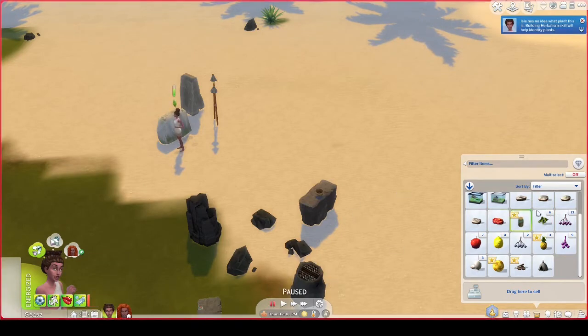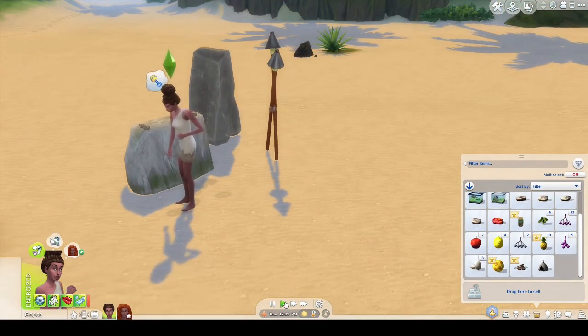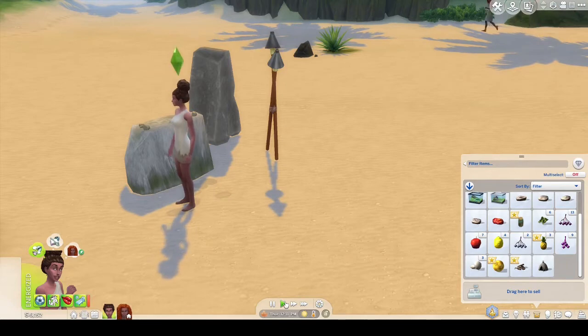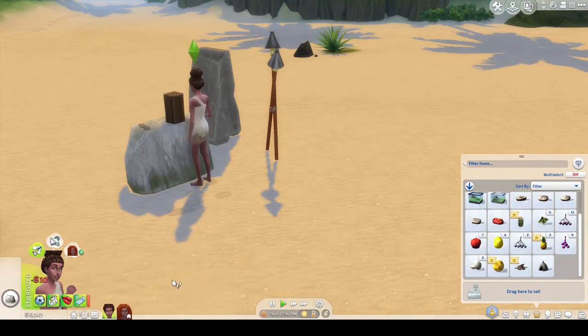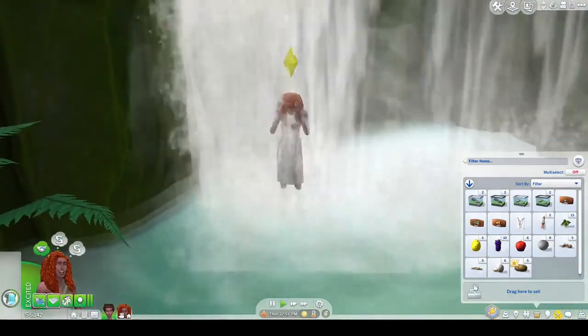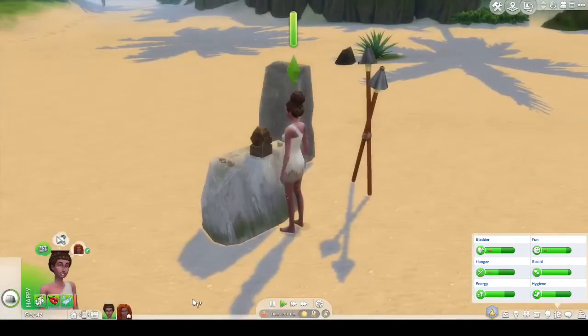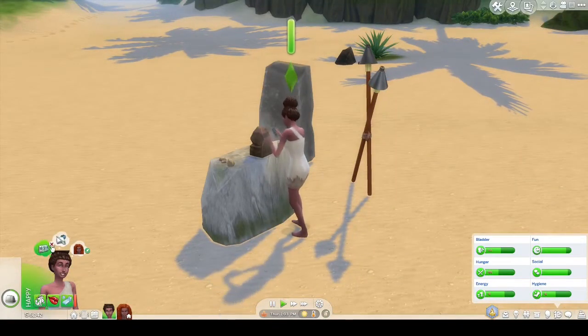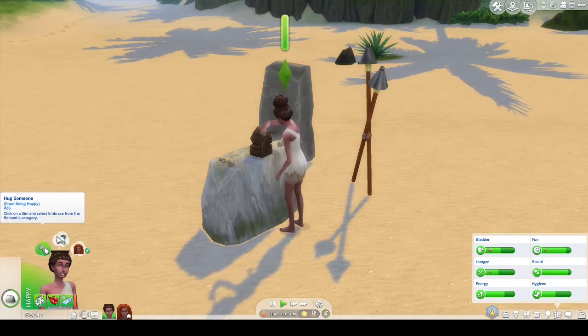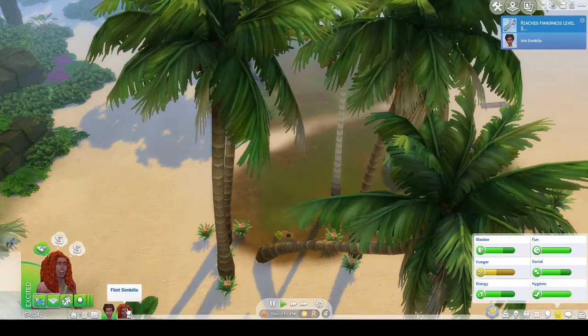She still is not having any luck with that berry identification, and she's looking like she's sick — yeah, she's thinking she's ill. Why don't you craft a horse sculpture? You're having a hard time with the knife block, so work on making a horse sculpture. He's showering. That looks like he's hungry again — she's getting hungry again. She's reached handiness level two, and he's gonna be coming back.